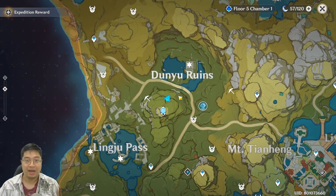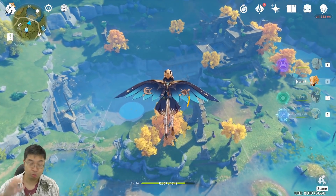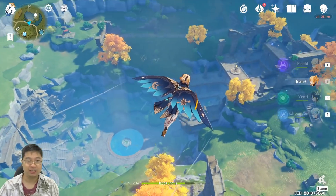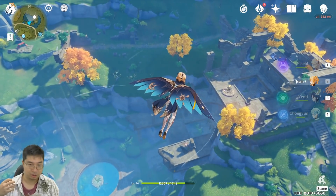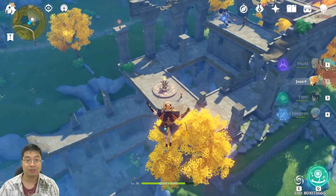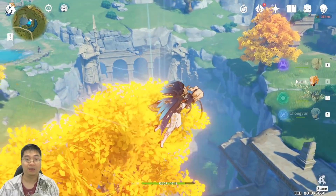For the last treasure at Dunyu Ruins, come to this teleportation point and fly towards this side. You can see there used to be a pond there — the water has been drained because I already solved the puzzles. If you haven't solved the puzzles, there'll be water and you won't be able to access the treasures. There are several chests here and also a geo oculi. There's also a geo statue puzzle visible that you'll need to solve.